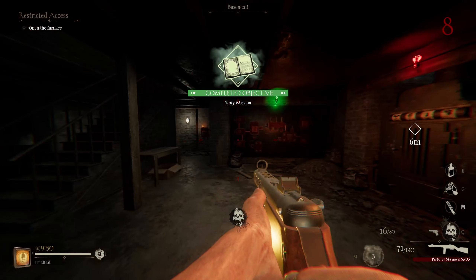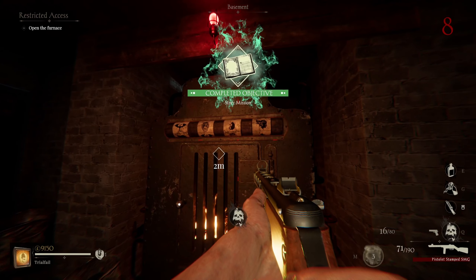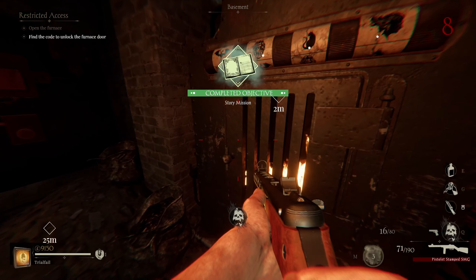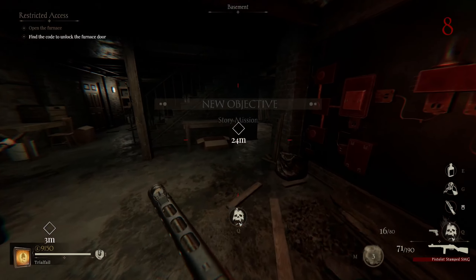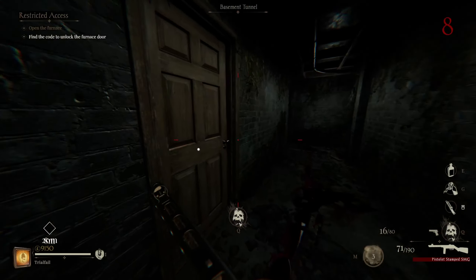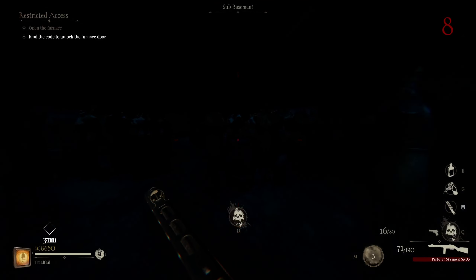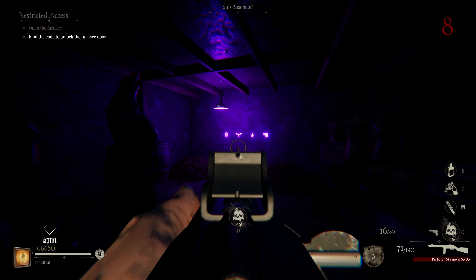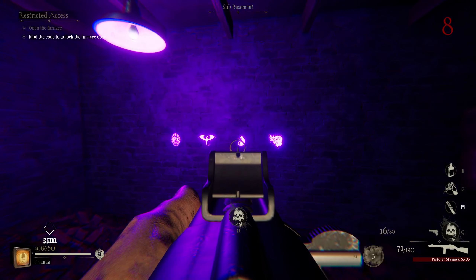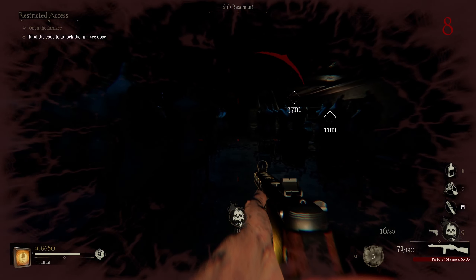All right ladies and gentlemen, welcome back to Sker Ritual. We are on House of the Damned. Step one, you're pretty much going to want to work your way over here. Pretend like you're escaping the house, but we actually aren't escaping — we're trapped. So we need to go turn on the power now, so we got to flick this switch.